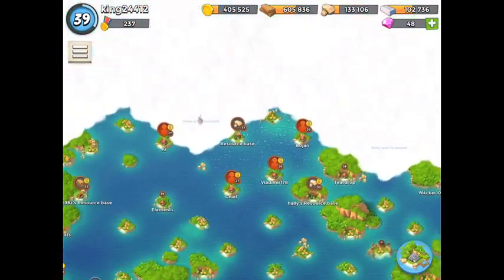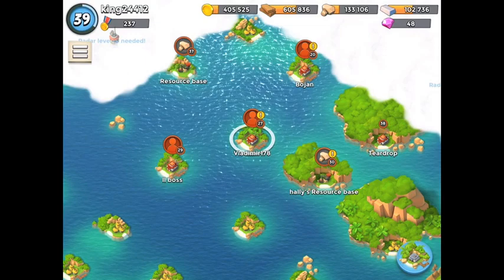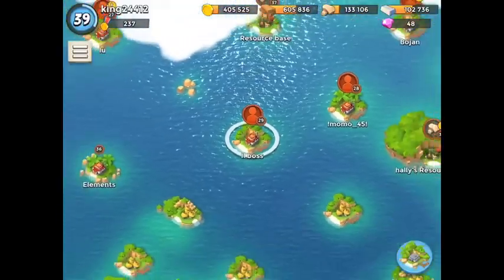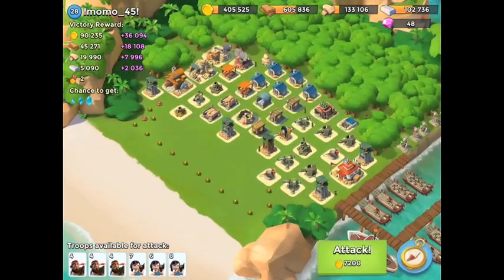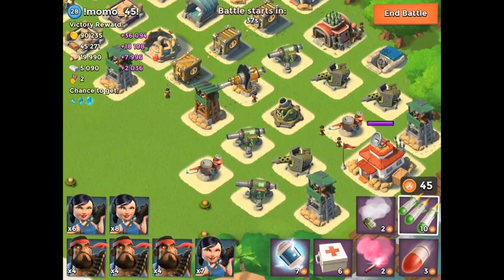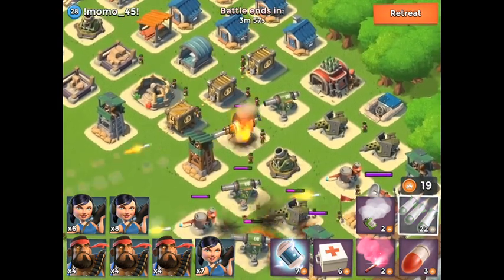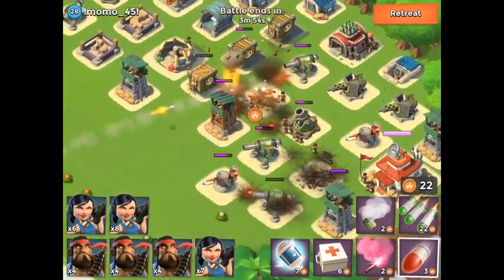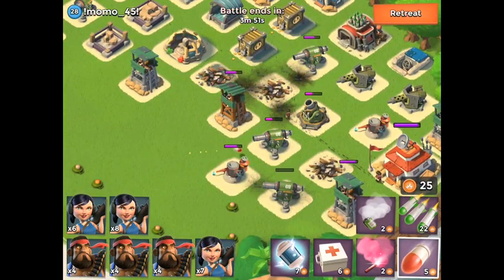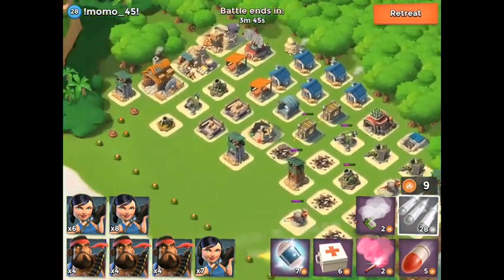Let's find a more difficult one. This one is level 27 — not going to be much of a challenge. Let's research again and find another opponent. This one has 90,000 loot — not a lot, but with my 40% loot bonus it'll be around 130,000, which is worth my time. Let's attack: take out that boom cannon first because it'll take your heavies out in one hit. Cannons take them out in two to three hits, and sniper towers in four to five.